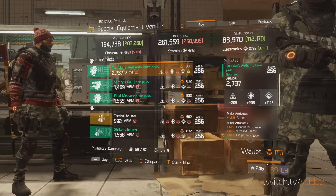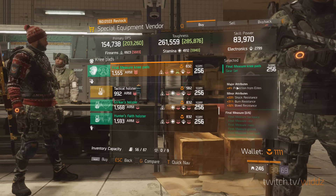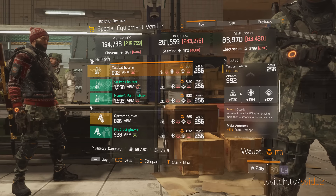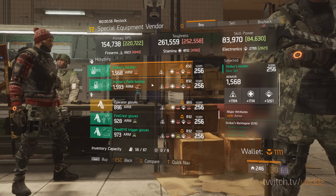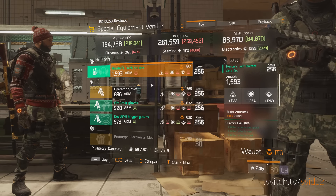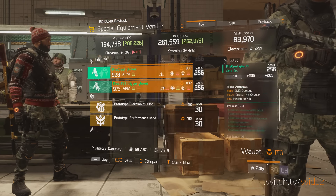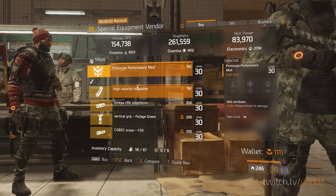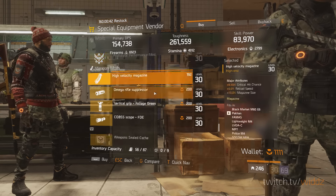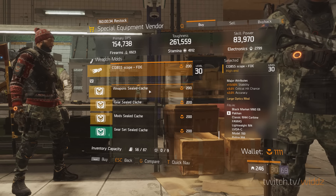Tactician kneepads — no enemy armor damage, pretty low electronics roll. Sentry kneepads, Final Measure. Striker holster with high base armor but nothing special. Striker — not too bad, but the armor roll was not that great. Coming through this pretty quick. Nothing special really — pulse critical hit damage. Not the best omega scope. That vendor is done.